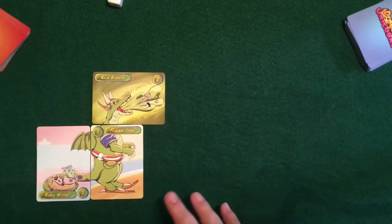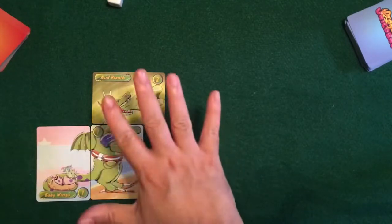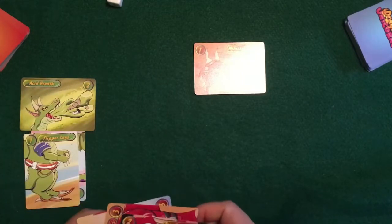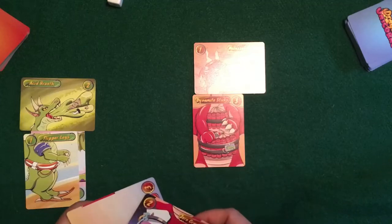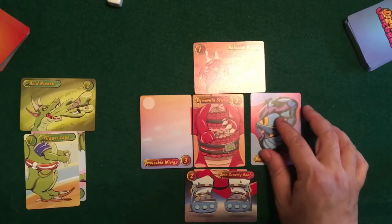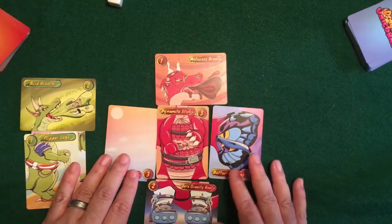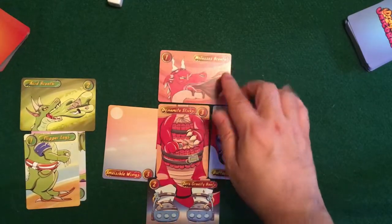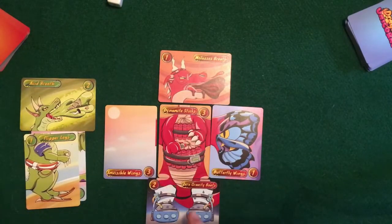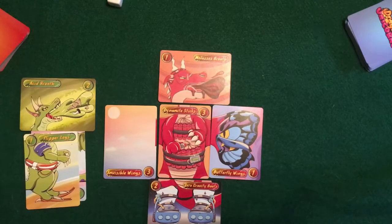Both dragons and unicorns have a three-card creature and a five-card creature. Here's an example of a five-card dragon — it has the molasses breath, dynamite sticks on the chest, a butterfly wing on one side, an invisible wing on the other side, and zero gravity boots. That is the five-card combination for a dragon.